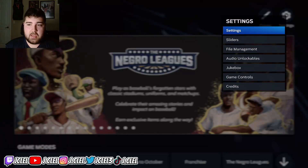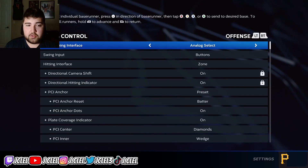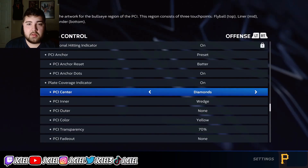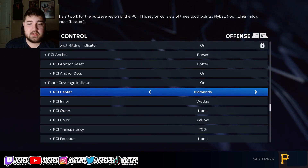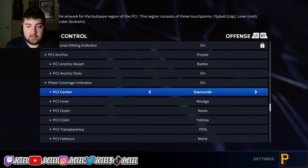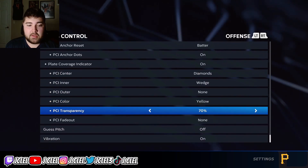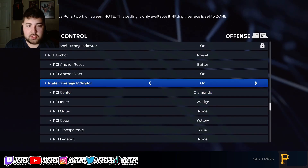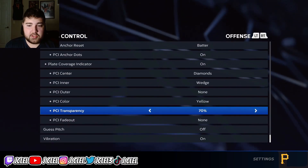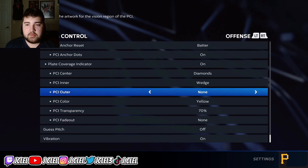First thing you want to do when you load up the game is go into your gameplay settings. Go over to Control using the bumpers. First thing you want to do is go down to PCI — PCI center, inner, outer, color, transparency. This is pretty much just preference. The things I use are center diamonds, inner wedge, yellow, 70%. The only thing I'd say is outer isn't really that important, so don't use that.